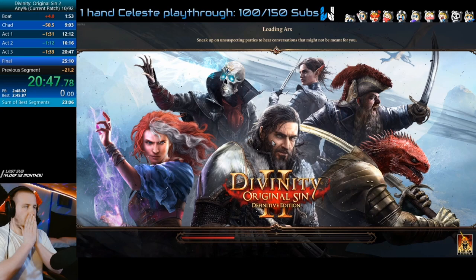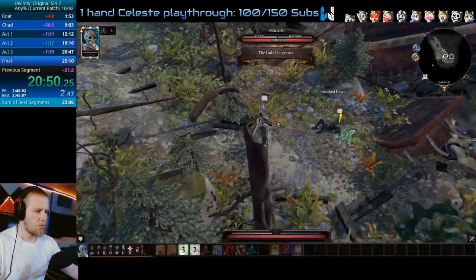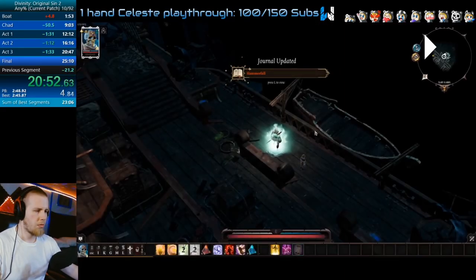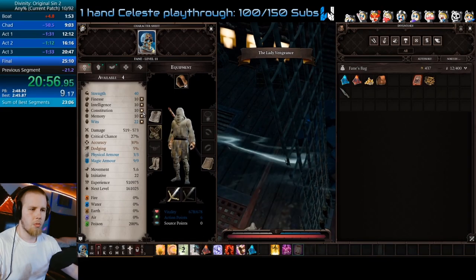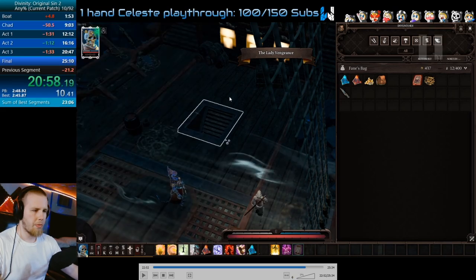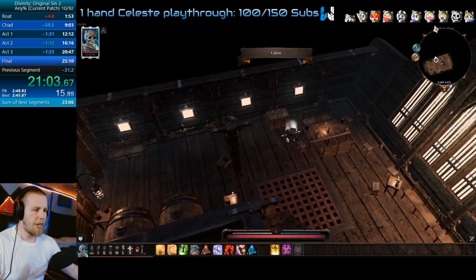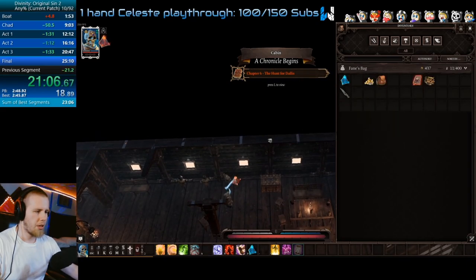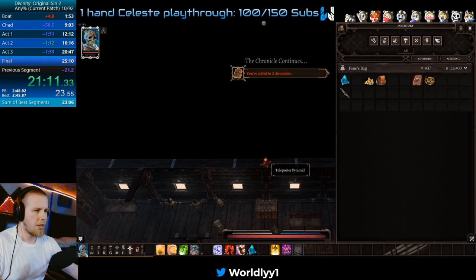Here is where some of the biggest changes are — this is where some of the most time save over the previous world records were. We're going to skip the text from Malady, press the tilde key to bring up the waypoints, and go to the Hall of Echoes. As your character is running, you want to click to the front of the stairs — don't click on the stairs, click to the front of the stairs. Then go into your inventory and scale Constitution. I made the mistake of clicking on the stairs so my character stopped moving while I was trying to skill. I do a quick save here because there's a chance I could fail the entire run if I mess this up — I'll waste the extra two or three seconds to do the quick save.